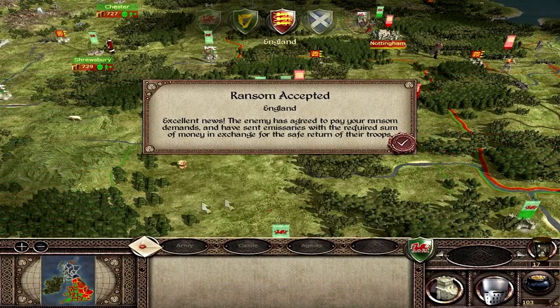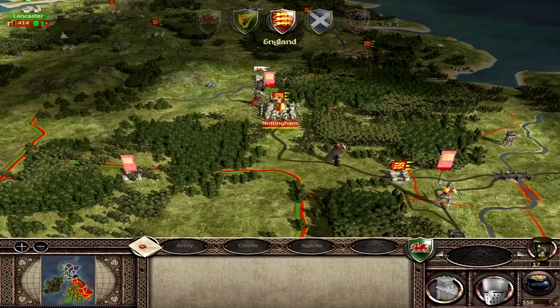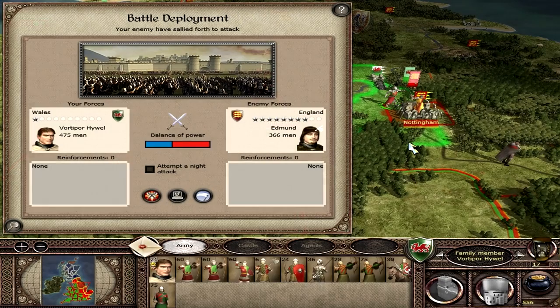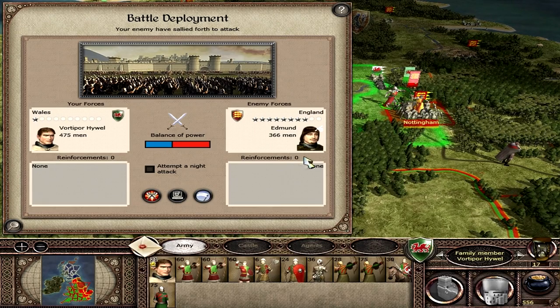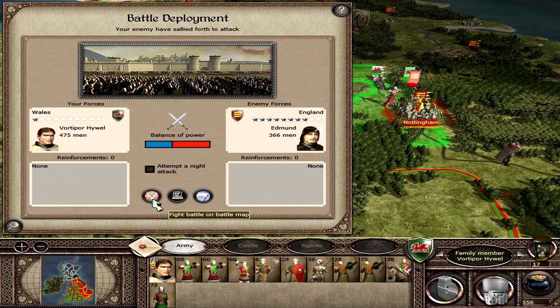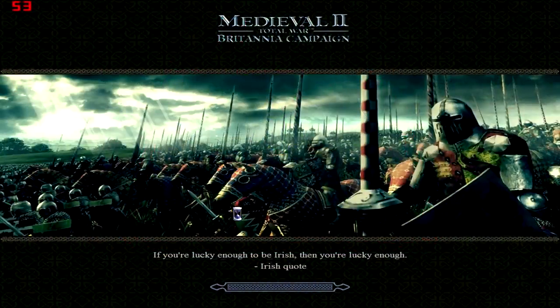Oxford is relieved! And Nottingham have sallied out to attack me. Vortipa Howell has a chance to write his name in the folklore of Welsh history — he has a battle against Edmund, a very experienced general who has slightly fewer men than me. We have bows, some cavalry, and heavy infantry. This is going to be a good battle. Let's fight this on the battle map. We win this, we take Nottingham. We take the heart of England, rip out the heart of the English scum, and form our own empire by taking Nottingham. Anselm of Bapton — the last hope of England — will be trapped in the centre.